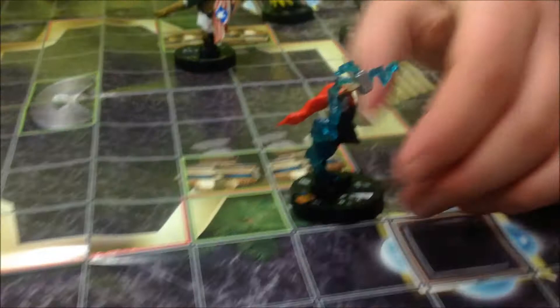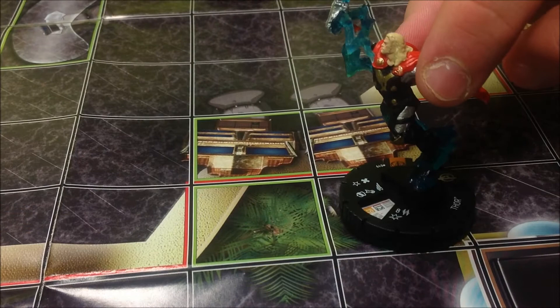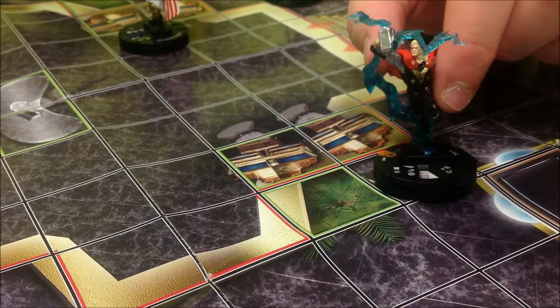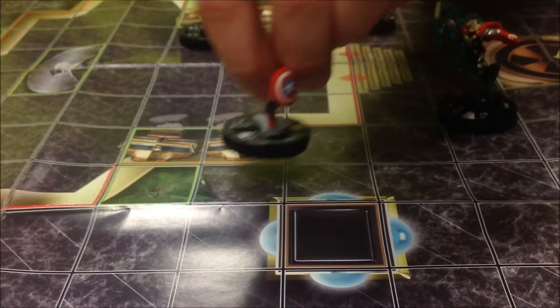Next we have hindering terrain, which is marked by the green squares. Hindering terrain is similar to blocking terrain in that it is something that gets in the way of your character when moving. However, it is possible to move in and out of hindering terrain. When a character moves into hindering terrain he has to stop — it is automatic; he has to stop inside the terrain and end his movement immediately. People with the ability to fly or specific abilities can move freely in and out of hindering terrain without penalty, but an average person like Captain America has to stop inside the first green square he touches.